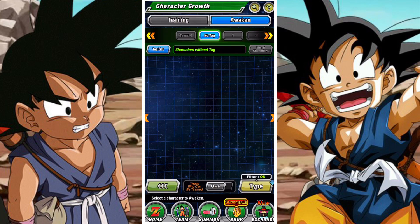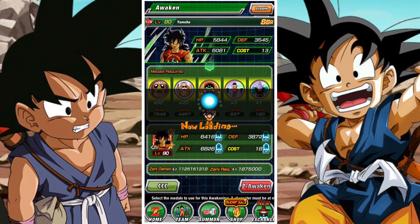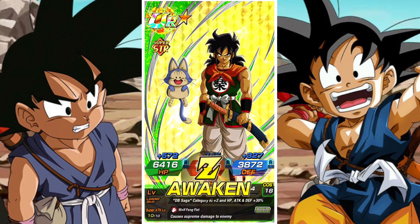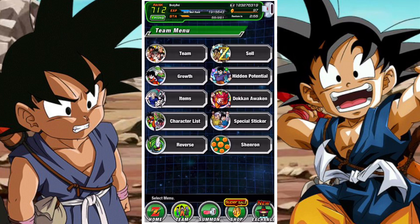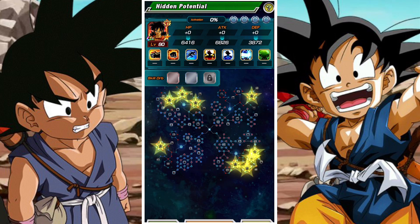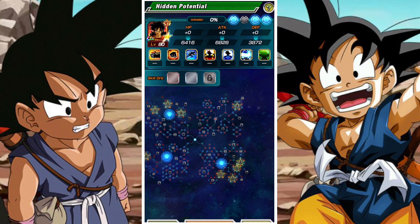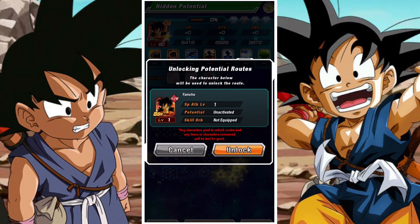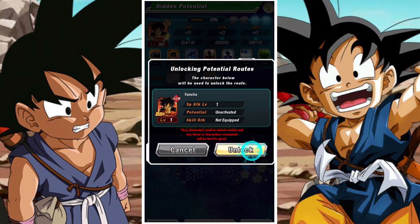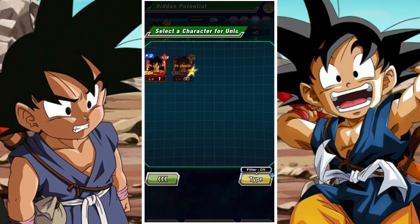We're then going to awaken him, which is obviously super important. Then we're going to open up his hidden potential with four other copies of Yamcha. After we've opened up those four copies, we'll train them and then Dokkan awaken them using the medals that we received from farming the event.